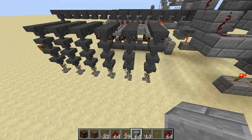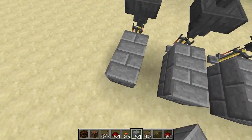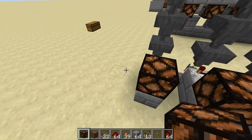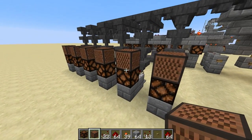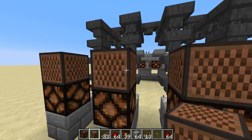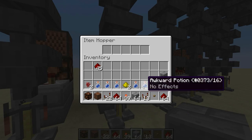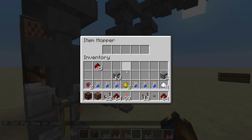Now we're going to do the system of lights and notes that tell us when a brewing stand is working. Just put a couple blocks behind each brewing stand, then comparators coming out of the hopper above the brewing stand. Then redstone lamps coming out of all the comparators, and note blocks on top of each one. I like to leave this one at 0, this one 3, 6, 9, 12, 15. You can test it out just by putting some item in here — it should turn the light on and make a noise. The noise will be different based on which brewing stand you use.